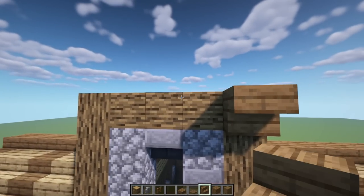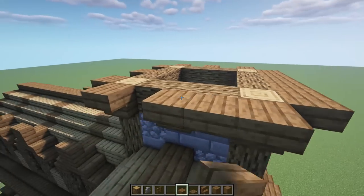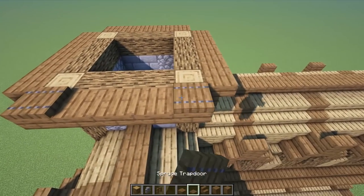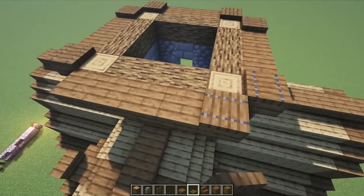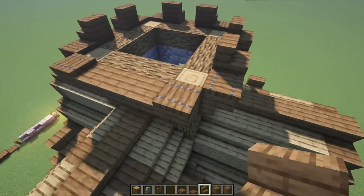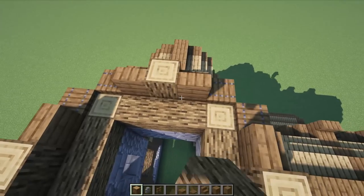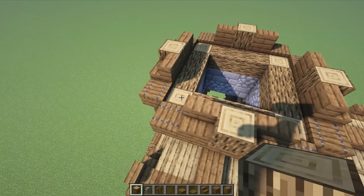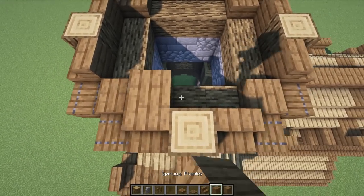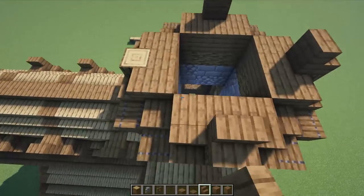For the tower bit, put upside down spruce stairs every other one going all the way around. In the middle gaps come back in and put spruce slabs going all the way around. Then detail it with trap doors on every corner spruce stair. Next, put stairs facing inwards on the sides of those trap doors, going all the way around. In the center grab our oak log and put it right in the center going all the way around. Then put slabs in the corner bits on every corner, and in the middle fill this in with four blocks.